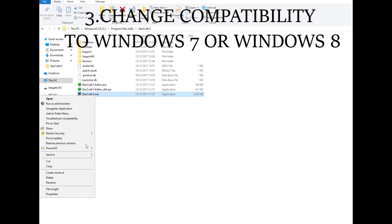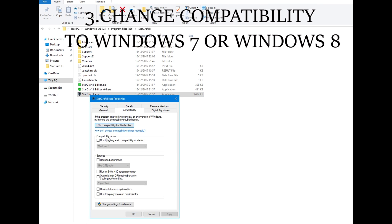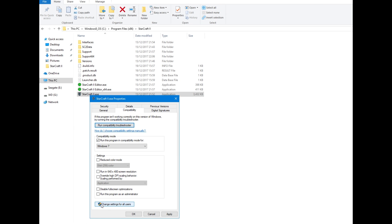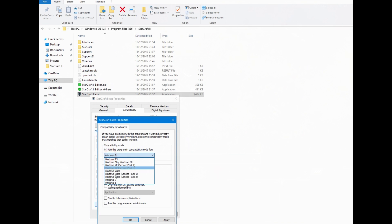Find the directory with the game, right-click on the icon, choose Properties and then Compatibility. Change it to Windows 7, then Apply, and OK. The game will now run with no problems.